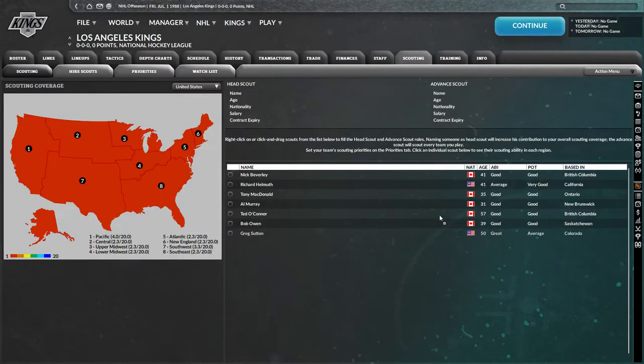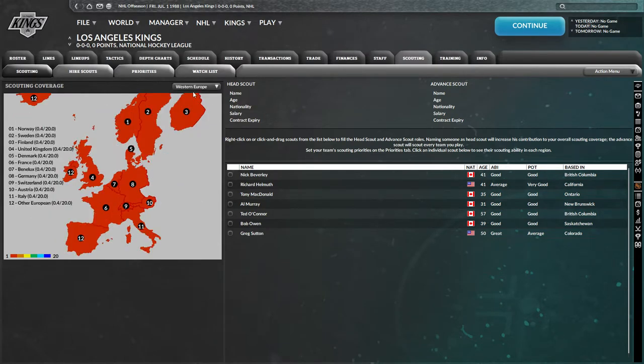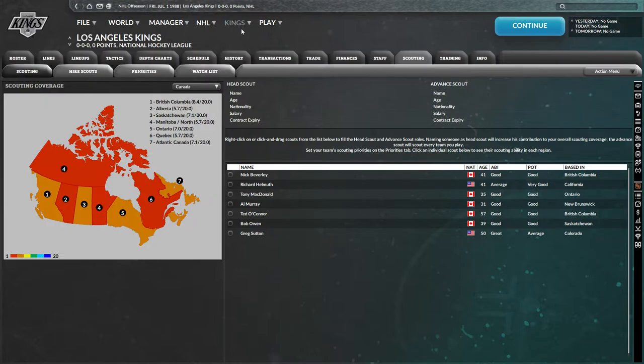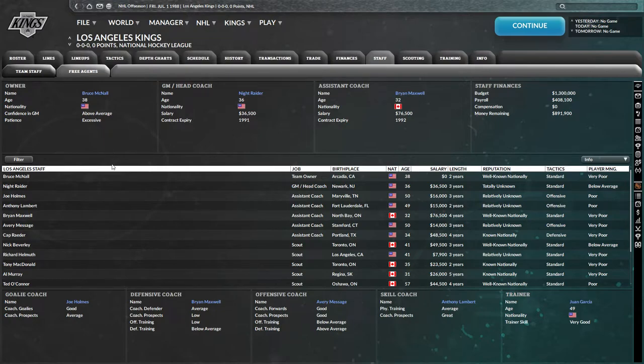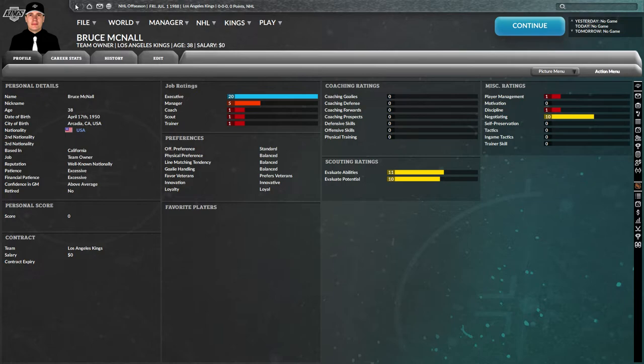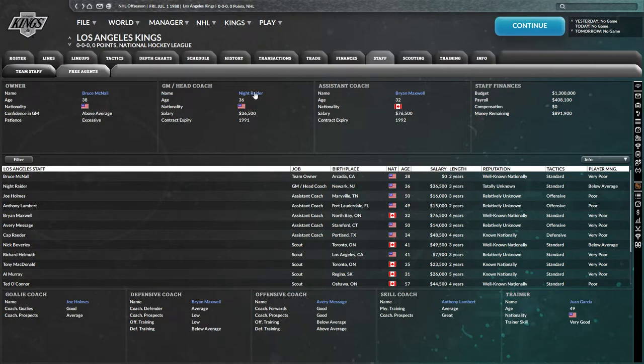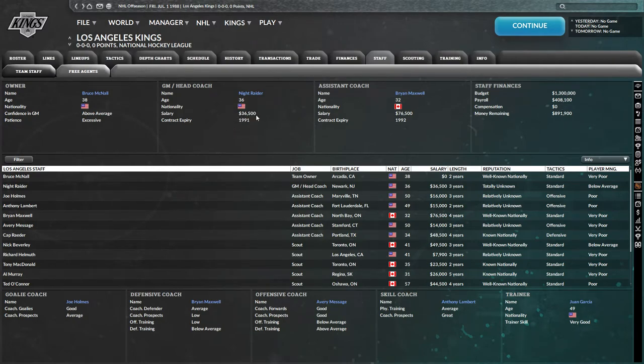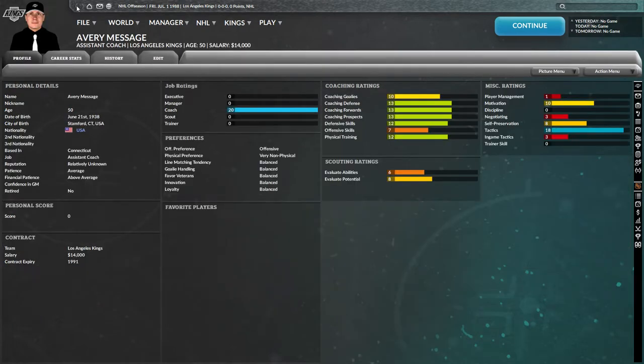How's our scouting looking? That's horrendous — we can't see anything. I'm going to change the scouting. Our owner is Bruce McNall — that was the real owner at the time. I'm Brian Maxwell as coach making $36,000 a year — I make more working at McDonald's, but it's $36,000 non-inflation, so that's actually like a great salary. The assistant coach isn't that good, I might replace him. I might make some staff changes too.